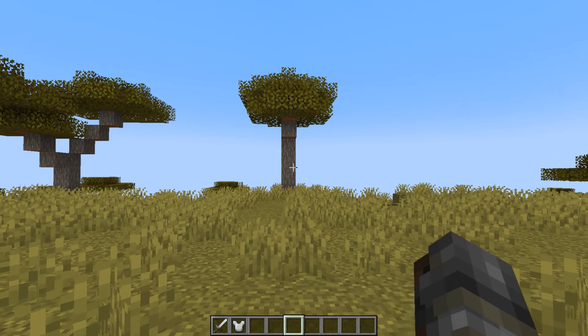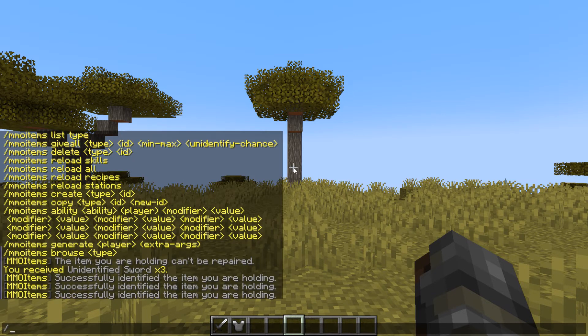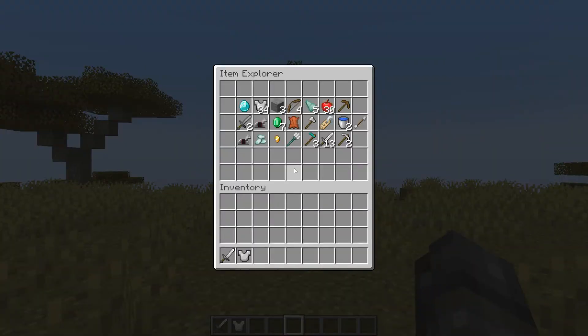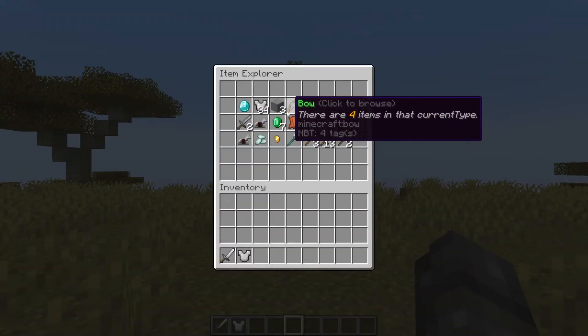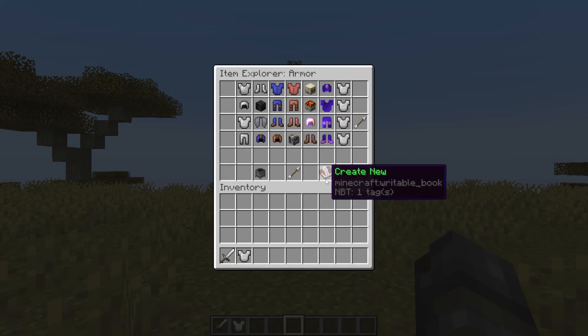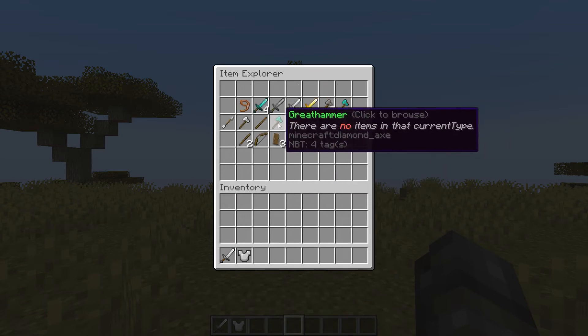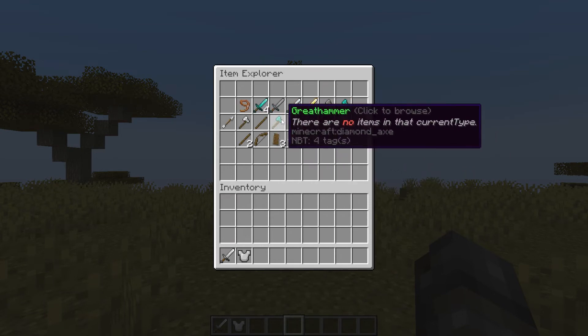Now, the commands for item management. This is going to be one of your most used ones — it's slash MI browse. This one lets you actually see all the different categories, click into them, find items, directly edit them, delete them, and all that fun stuff. You can delete an item, go back, create new, go to the next page, and see all the categories here.